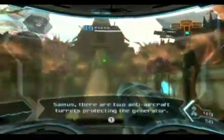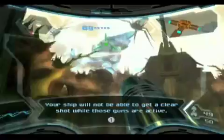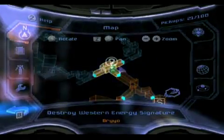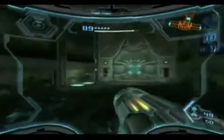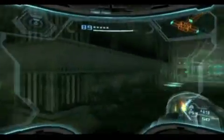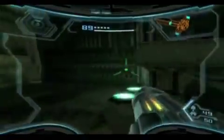There's always a price to pay for everything. There are two anti-aircraft turrets protecting the generator — your ship will not be able to get a clear shot while those guns are active. So not only can our ship not destroy the generator because of those turrets, but now we have to hunt down and destroy both of them. You're probably wondering how Samus can destroy two humongous turrets.